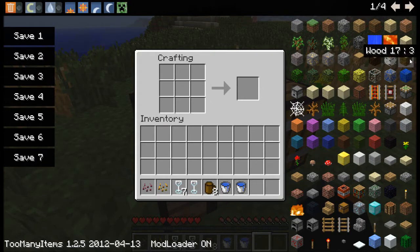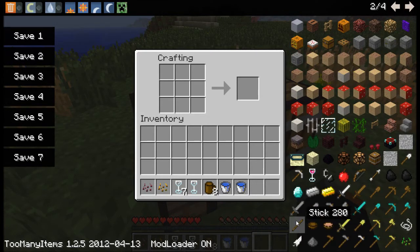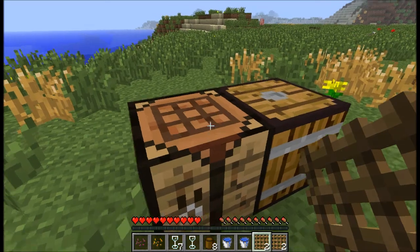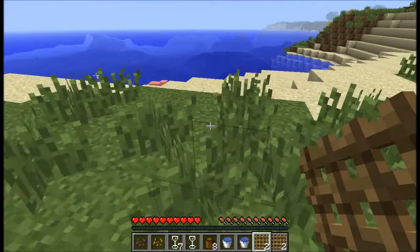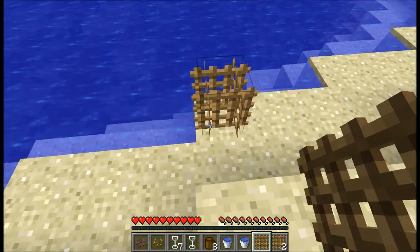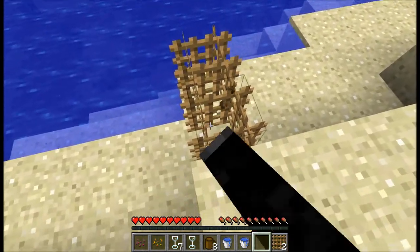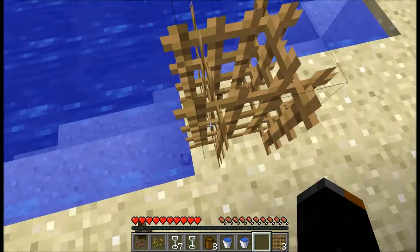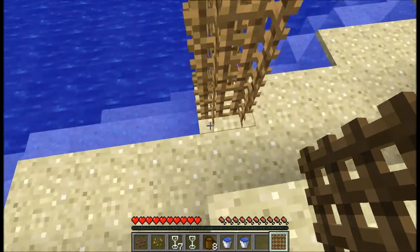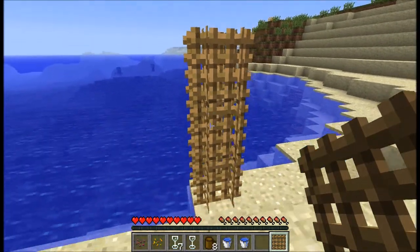Now I'm just going to show you how to actually make the wine vines. For this, you'll need some sticks. Just fill up the whole crafting table with sticks — I'm going to make about four here, we don't need many for this demonstration. What you want to do is place this right next to the water, like sugarcane. Three will do.